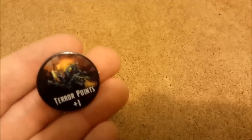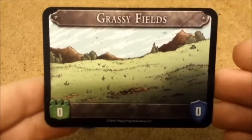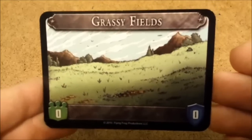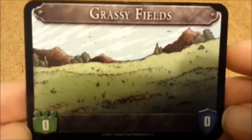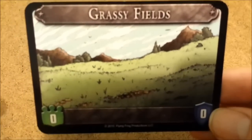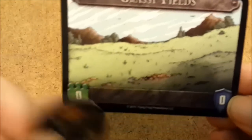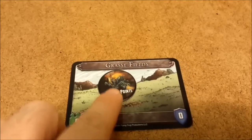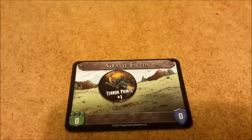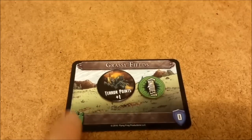Then the terror points. These were introduced in the expansion as a solution to places like the grassy fields. The grassy fields have their place, but landing on one is frustrating because it's not worth any victory points — you don't have to fight anything, it's just a spot you wasted your activation getting to. Now with the terror points, you have an option you didn't have before. You can sacrifice your alien — killing it — to place a terror point in that region, making it worth one terror point instead of zero.